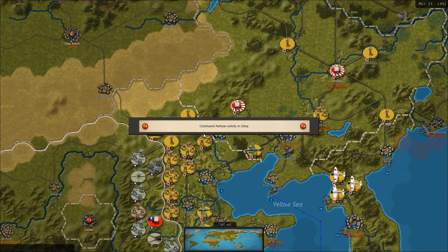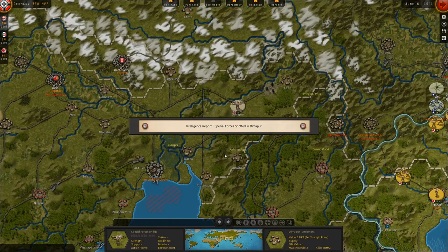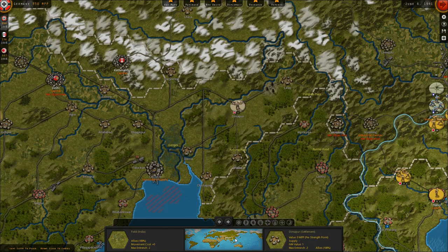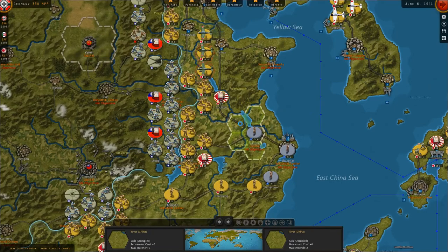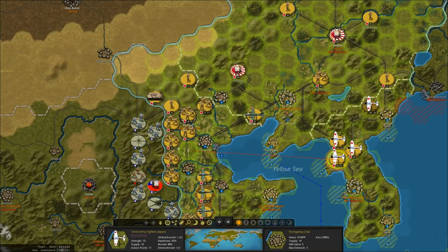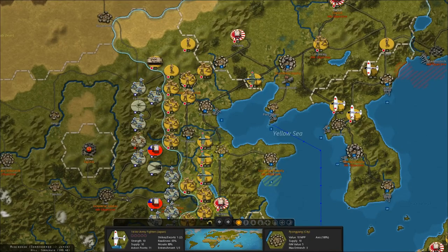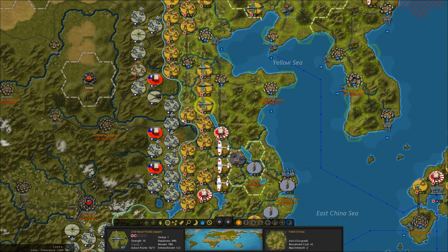Meanwhile, partisan activity in China — communist partisan activity. More hindering of supplies on Crete. I don't know if there's really any point in trying to conquer Crete; I'm fine leaving a British unit there to starve and waste away. There wasn't really much Allied activity. There are more Japanese tactical bombers ready for deployment. I'm going to deploy most of these guys in northern China, because we're probably not going to need them from a war perspective for a while. Or maybe we should focus in the south and bomb the hell out of these troops.